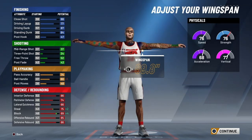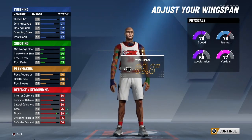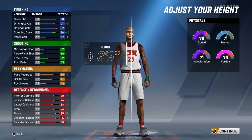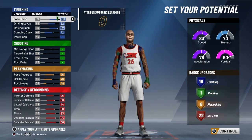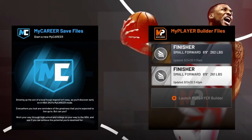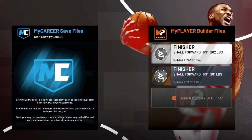This build became my primary build on 2K20, so it's only right that I make this build for 2K21. This build is six-foot-nine with 50 badges — yes, 50 of them. I tried two times on the 2K21 demo and I was not happy with the results.